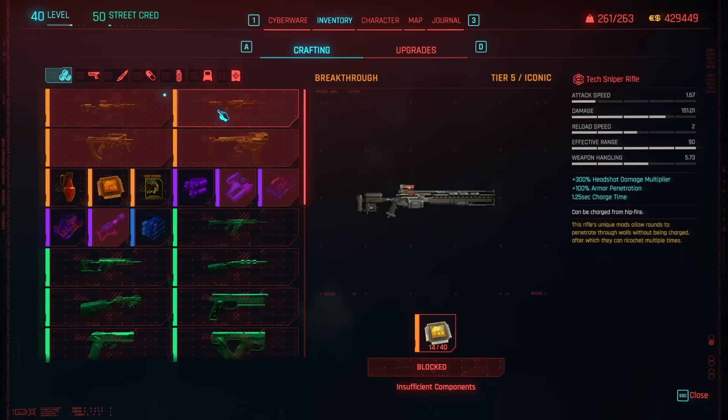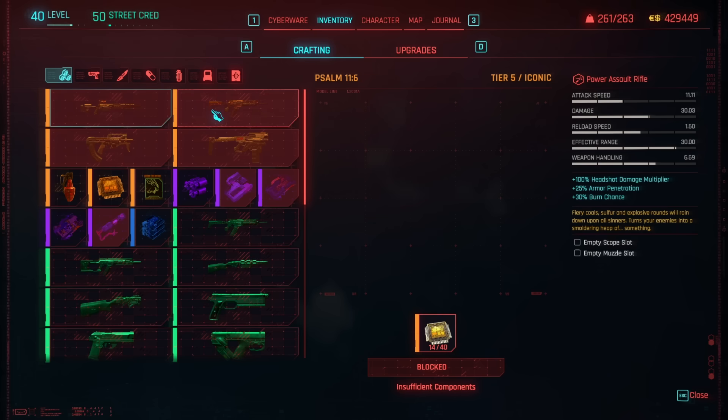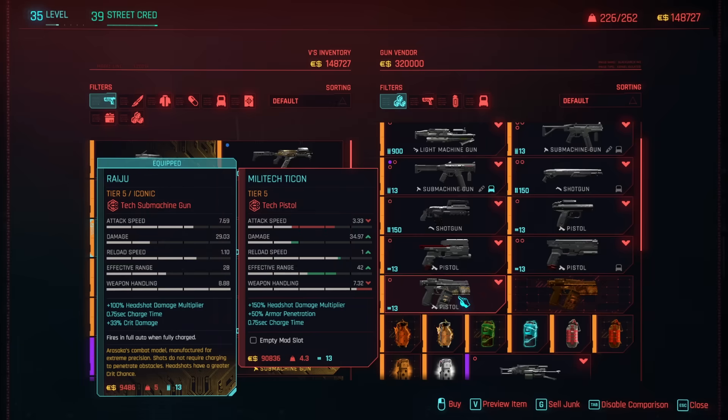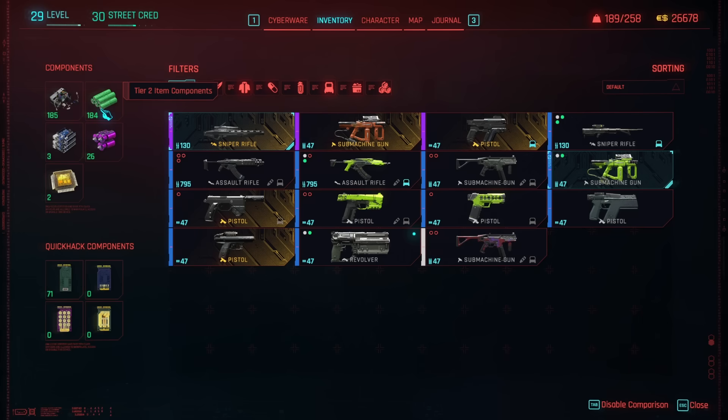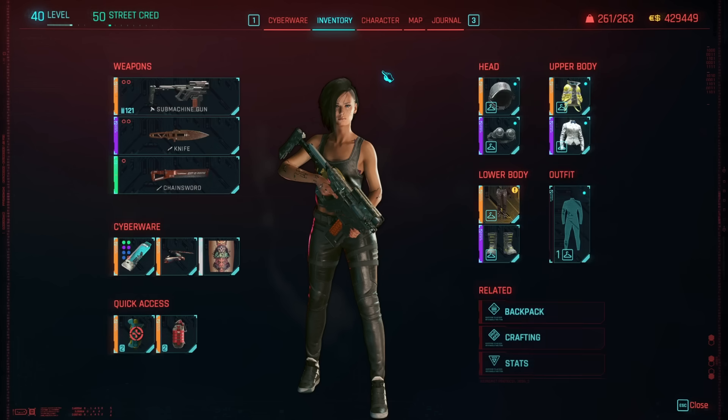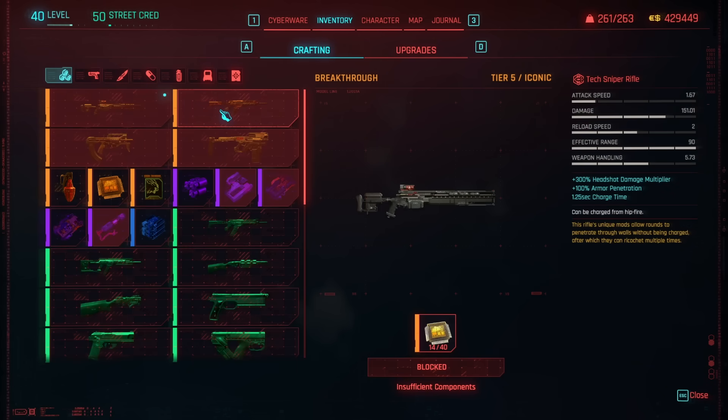Crafting has been changed quite heavily in Cyberpunk 2077. You'll no longer need to spend skill tree points to unlock crafting legendary weapons. Crafting specs now drop from bosses and enemies, and you can even buy them at weapon vendors. Crafting materials from tier 1 to tier 5 will also drop, and all you need is to loot enough to craft these items in your menu.